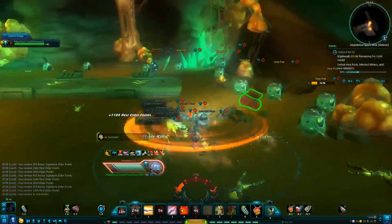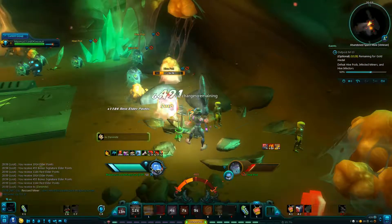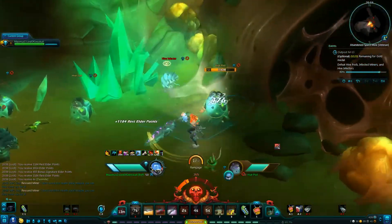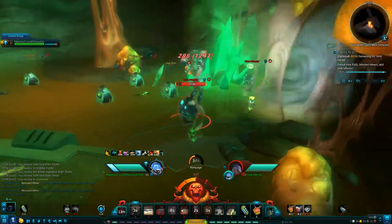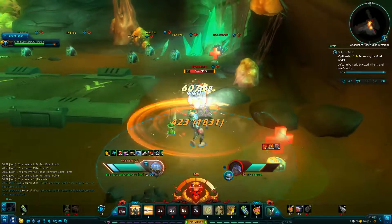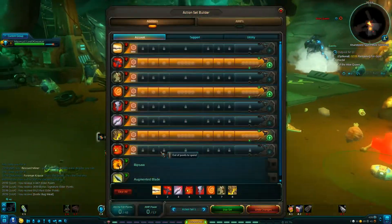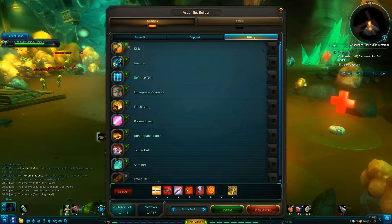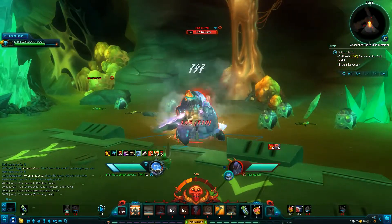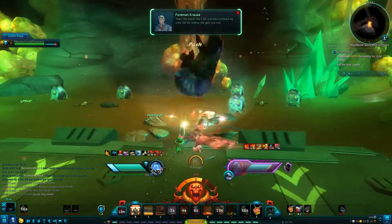Now we have to defeat the hive pods, infected miners, and the hive infectors — just the enemies and the eggs. The eggs are the best for progression and they don't fight back, so kill as many eggs as you can. Get the eggs, kill the eggs, and that should be enough to get the queen to spawn.